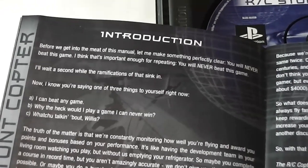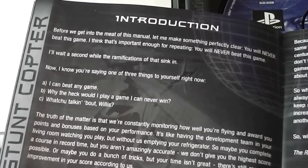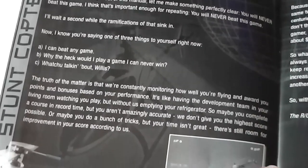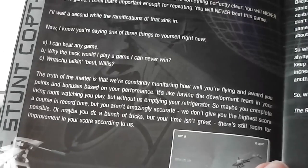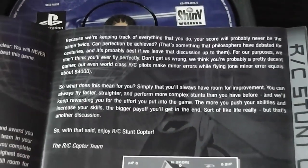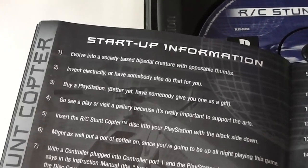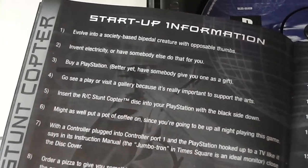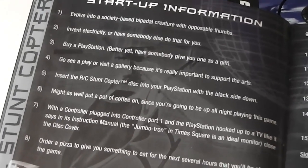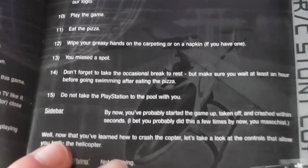The first thing it says is they want to make something perfectly clear: you'll never beat this game — it's important enough to be repeated — you'll never beat this game. It's basically saying there's no perfect score in any of the game modes, so you can do tricks or fast timings and that won't be enough; there'll always be room for improvement. The start-of-information section includes things like 'evolve into a society-based bipedal creature with opposable thumbs', 'invent electricity', 'buy a PlayStation', 'go see a play or visit the gallery because it's really important to support the arts.' It's trying to be funny but it's not that funny.